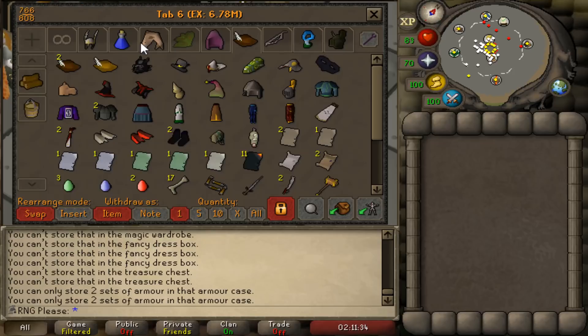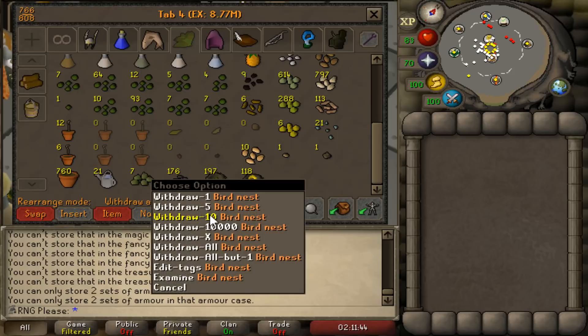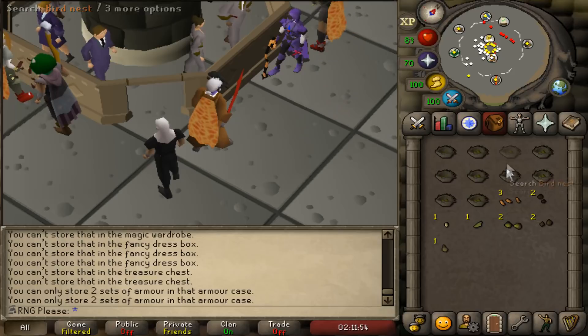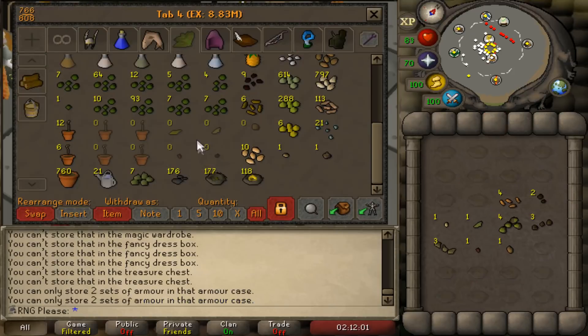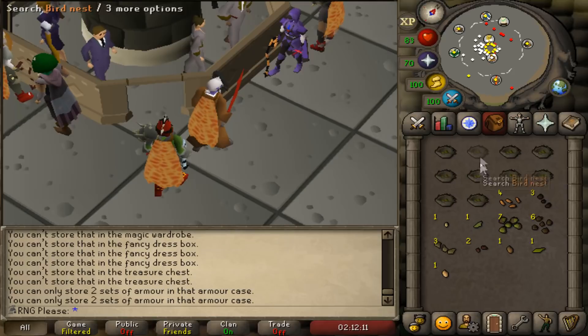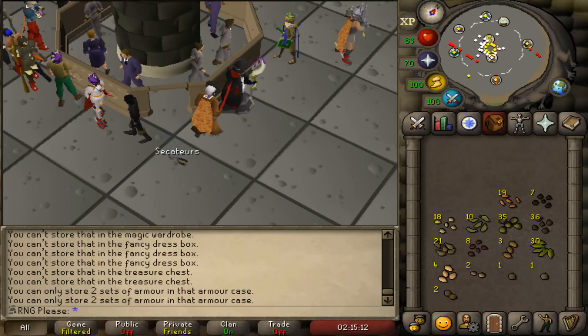I've just noticed I have 197 seed bird's nests and 118 ring ones, so we're going to open them now. We'll do them 10 at a time and open all of them to see what we get. This is what we got from 197 seed nests — I was going to show the rings but I can't show an exact amount because I was counting from the bank before.